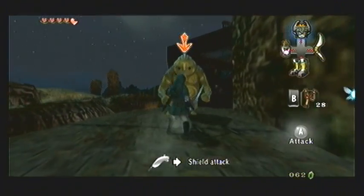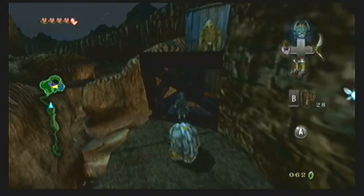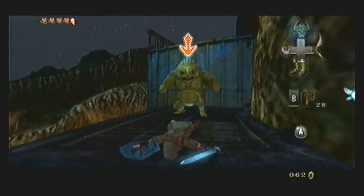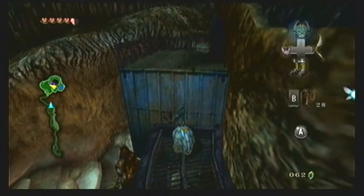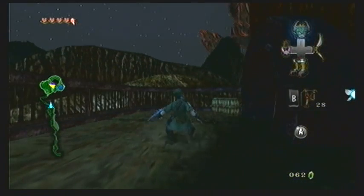Up ahead there are two Gorons right in a row — use them to get up here. The second one will hit you no matter what, so as soon as you land it'll punch you. Go ahead and beat this one too and you'll be able to use it to get up onto the final platform. Up here there are two more barrels — slash them up and they contain recovery hearts, so you'll be able to get to full health before entering the next area.